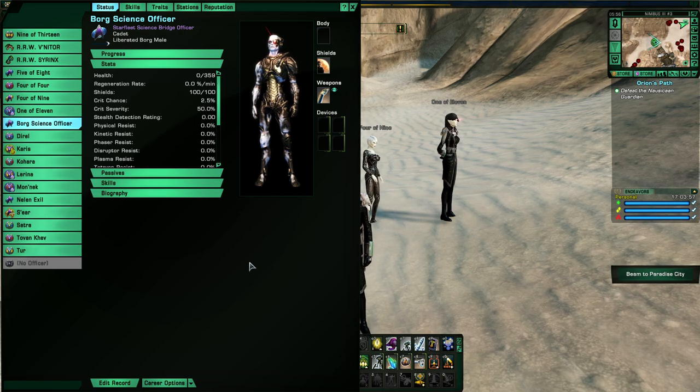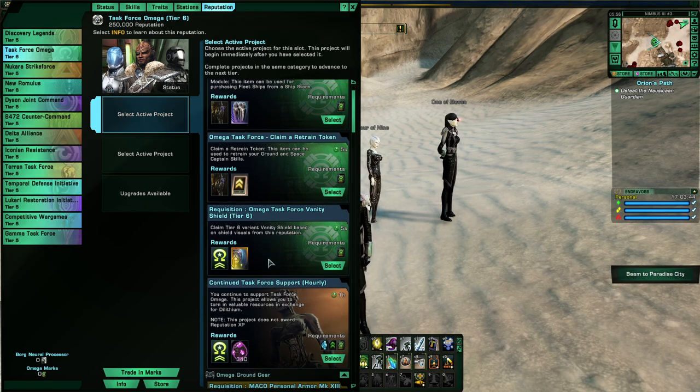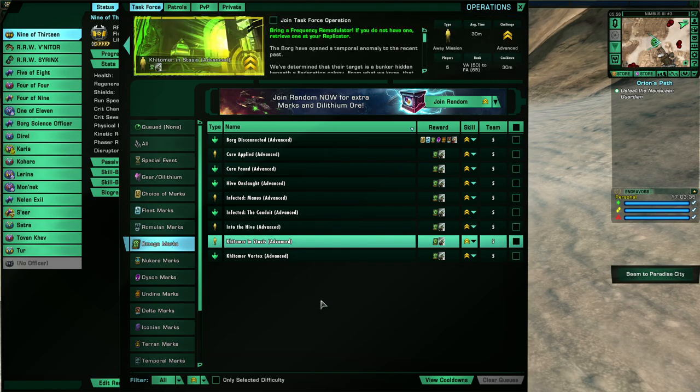The last one, and probably the least good, is the Borg Science Officer. He's from the Omega Reputation — you can get him by paying 500 Omega Marks at Rank 5. This is one of two ways to obtain him. The other way is free: you have to get an Accolade in Crystalline Catastrophe by walking into an Isolinear Molecular Reconverter, which gives you the Assimilated Accolade. You'll know it when you see it.